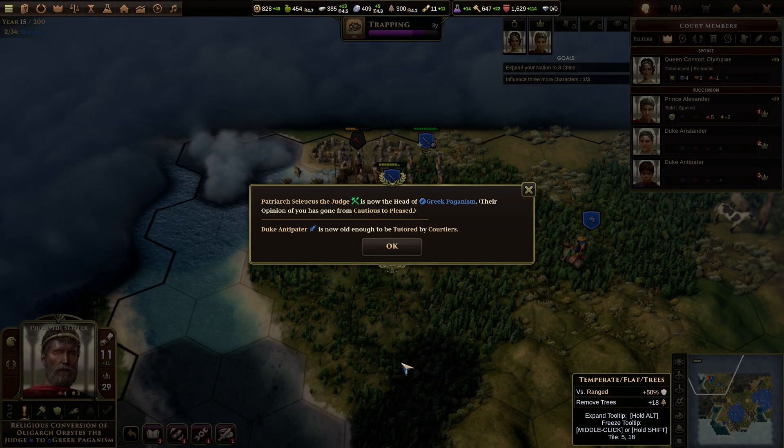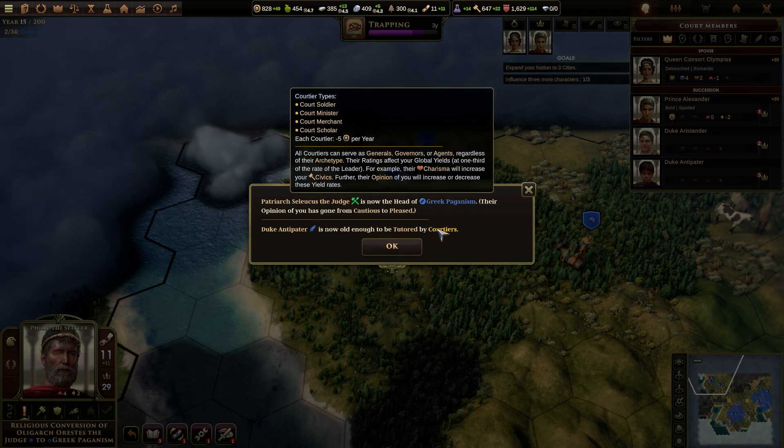Patriarch Seleucus the Judge is now the head of Greek paganism. Their opinion of you has gone from cautious to pleased. Duke Antipater is now old enough to be tutored by courtiers. Yeah, you already told me that but I don't know how to do that. Courtier types — court soldier, court minister, court scholar.